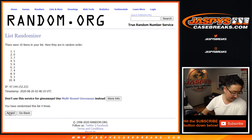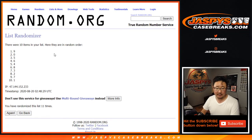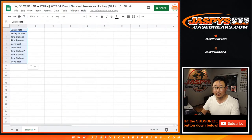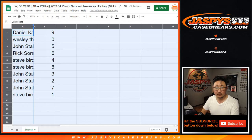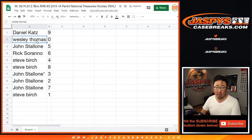After eleven times for the numbers, we've got nine down to one. So Daniel with nine, Wes with zero — gets any and all redemptions in this box. John with five, Rick with six, Steve with four and eight, John with three, two, and seven, and Steve with one.